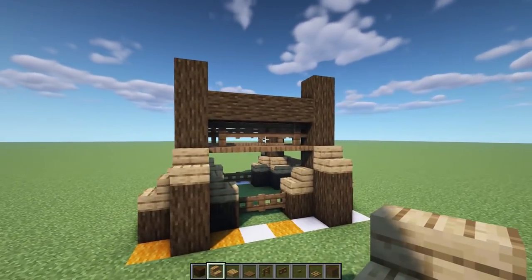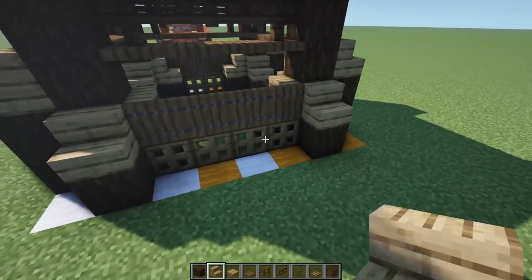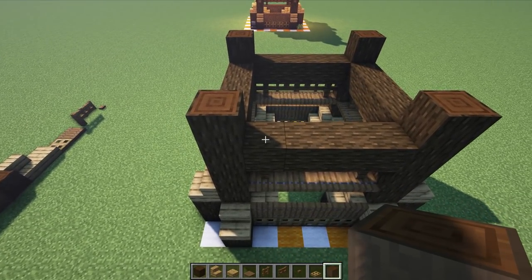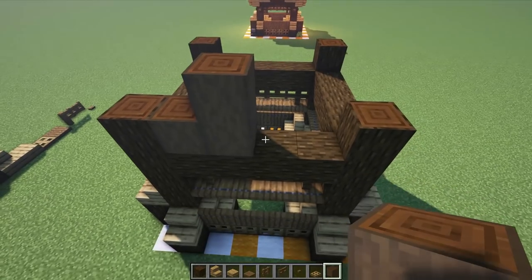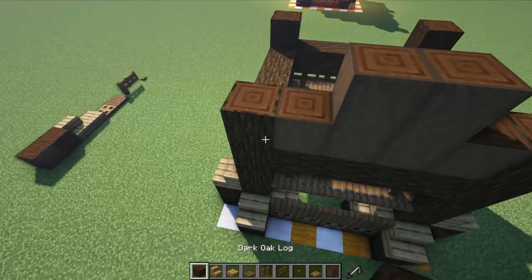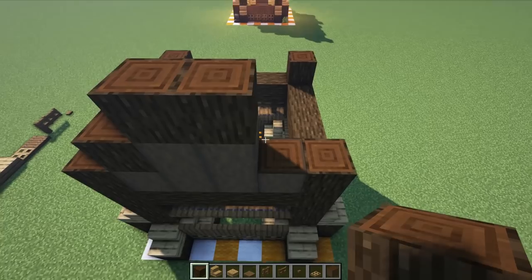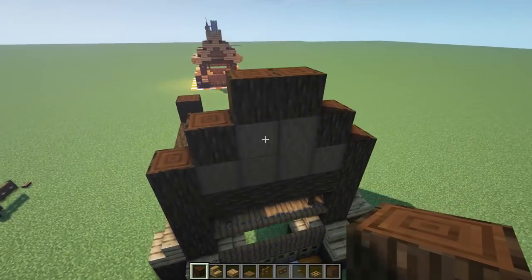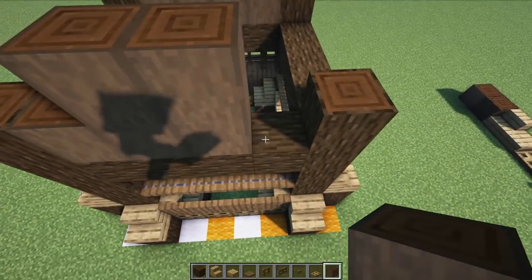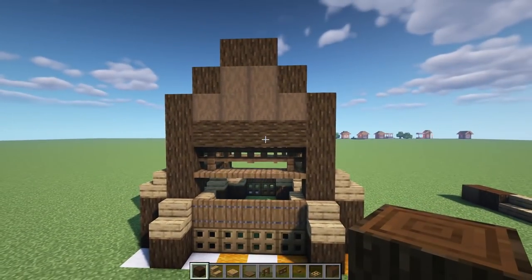Now let's do a little roof detail. On the side where we put these trap doors, grab our stripped dark oak log and go up one right here, up two on this one and two in the center, then one more over here. Then grab the regular dark oak log — put one on top, two on top of that, and one on top of this one. Repeat on the other side: up one, one, two, one, two, and one, then layer the regular dark oak on top.